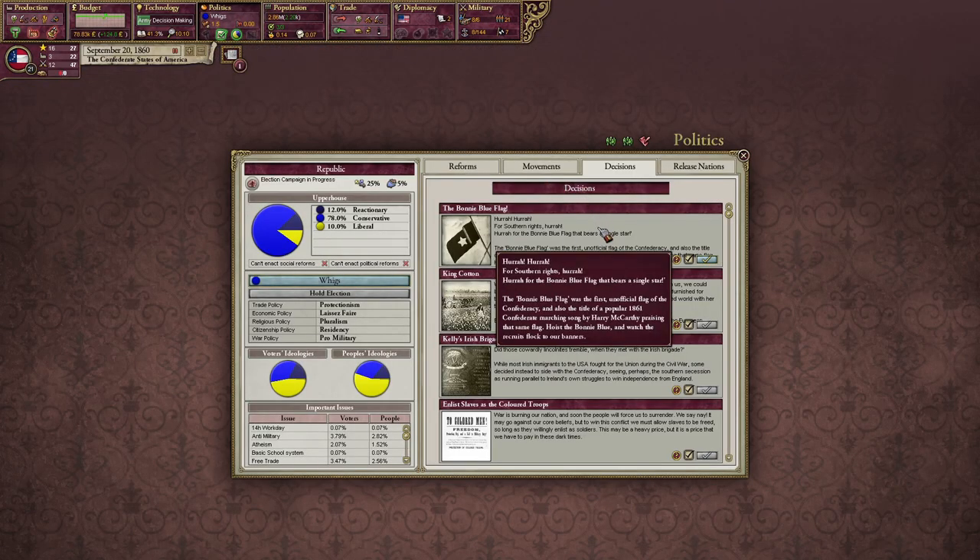The Bonnie Blue Flag — I think that's a tune. Hurrah, hurrah for the Southern rights, hurrah — hurrah for the Bonnie Blue Flag that bears a single star. The Bonnie Blue Flag was the first unofficial flag of the Confederacy, and also the title of a popular 1861 Confederate marching song by Harry McCarthy, praising that same flag.